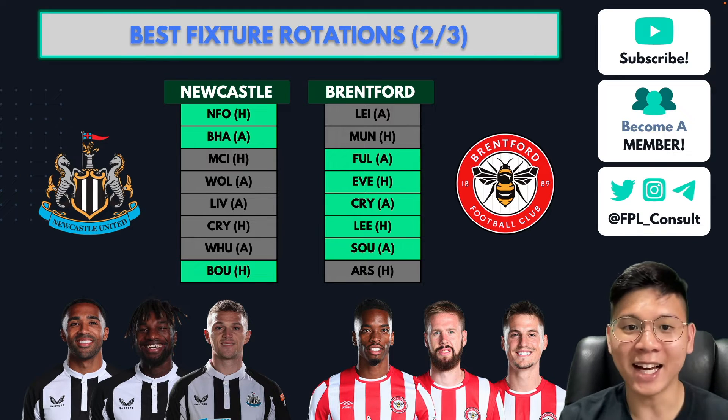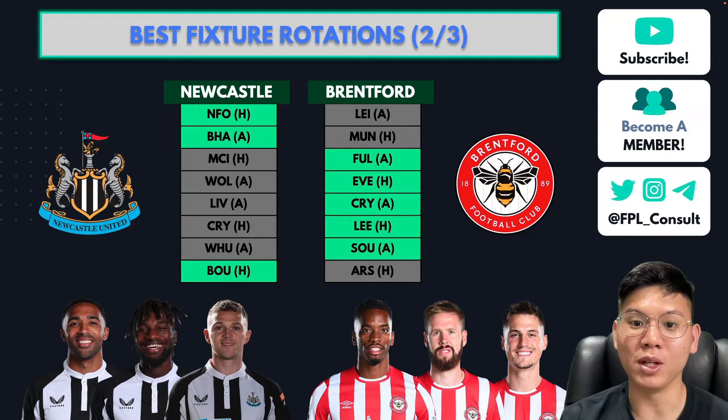Brentford have a tougher Game Week 1 and 2, but thereafter it's Fulham, Everton, Crystal Palace, Leeds and Southampton away — simply an ideal run, and Ivan Toney could be a very good option. In Game Week 8, where Brentford have Arsenal, Newcastle come in with Bournemouth at home. Most managers will want to use their wildcard around Game Week 7 or 8, so across the first eight game weeks Newcastle and Brentford rotate really well.